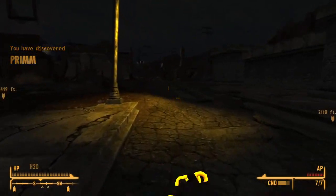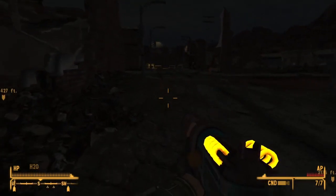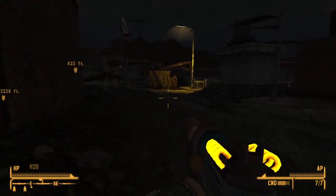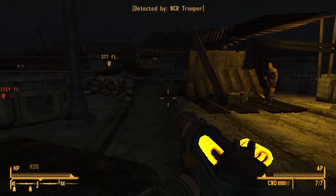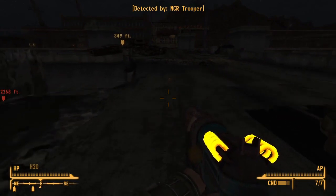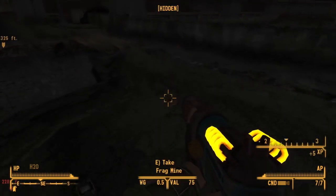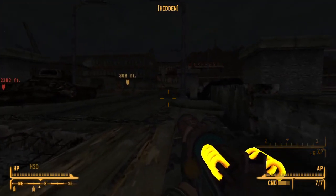Here we go — this is going to be our first experiment with using the recharger rifle against human enemies. So far we've only had to deal with geckos, so it's going to be interesting to see how things pan out. Now there are going to be some mines on this bridge — hopefully we can deal with them without too much problem. Lovely.